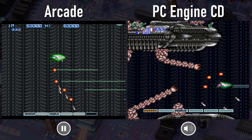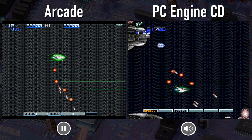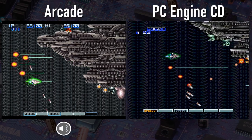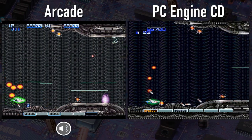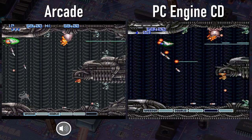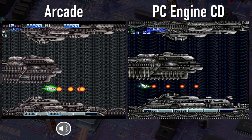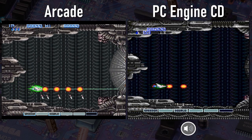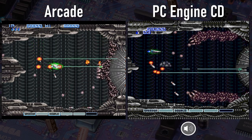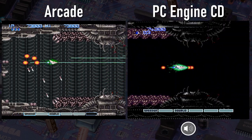I had to pause the arcade game in order to let the PC Engine CD version catch up here. And once we're out of that area, things are basically okay again. You can really see just how much wider all the images are on the PC Engine CD port - you don't notice it so much when playing the games separately, but it's really apparent side by side. The PC Engine version does have pretty much all the speech from the arcade game, but it's nowhere near as clear - the speech isn't super clear in the arcade to begin with, but it's a little rougher in the PC Engine CD port.